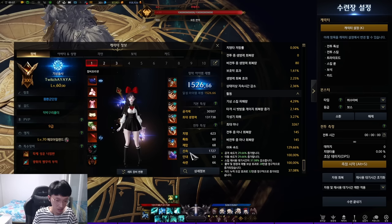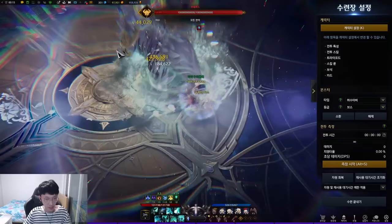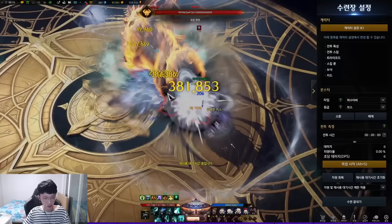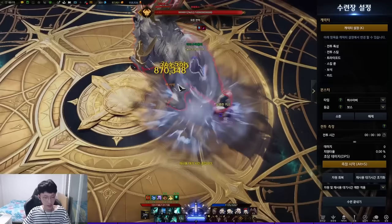Cooldown reduction matters a lot for this build. The general rotation goes: Conviction, use skill to proc Judgment, then Awakening — then cycle Shield, DPS, Shield, DPS, Shield, DPS — then activate Z, use skill for crit energy, then continue Shield, DPS cycles. When skills come back, use Shield then DPS again. Then Conviction, Judgment, and repeat the Shield-DPS cycle, eventually activating Z again. Continue this loop throughout the fight.